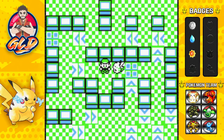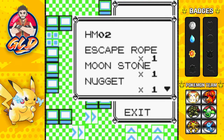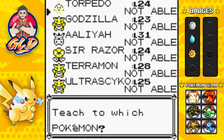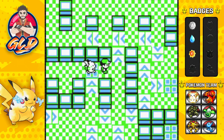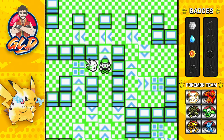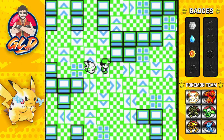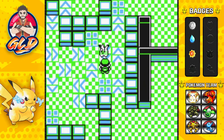We got ourselves a TM07. Let's see - was it Horn Drill? I think it was. And yes, it is Horn Drill. Now, Horn Drill is a one-hit KO move, very inaccurate. And well, we're not going to be using that for quite some time, or ever. So we're going to keep on grabbing some items - who doesn't love items?